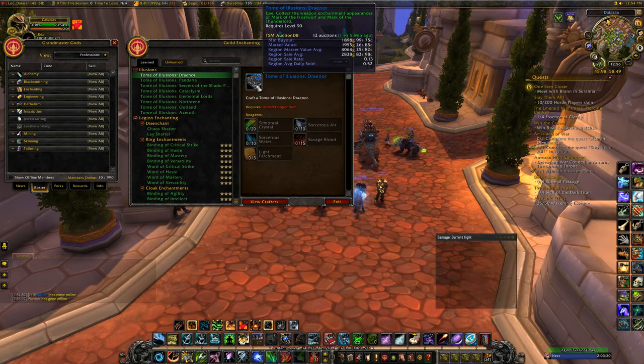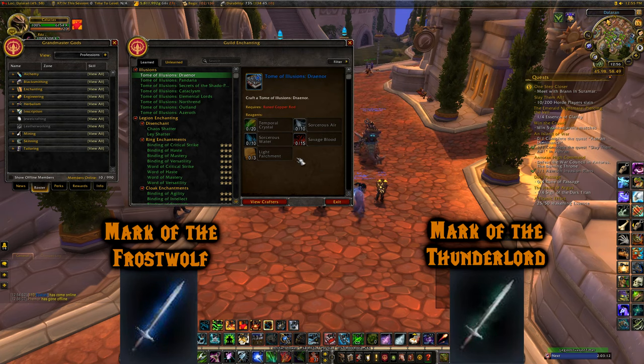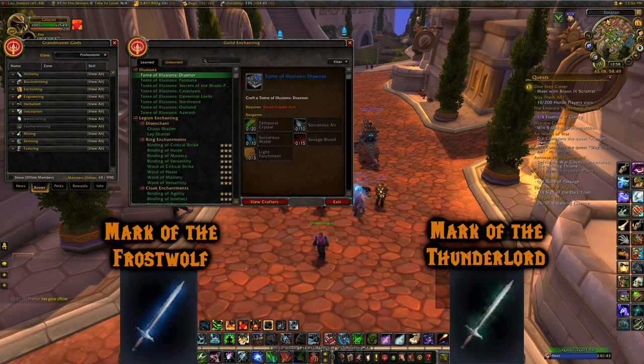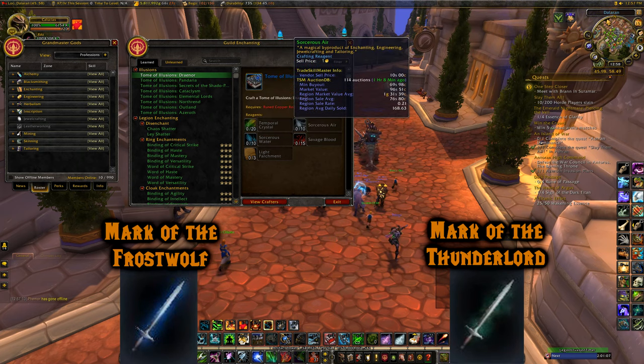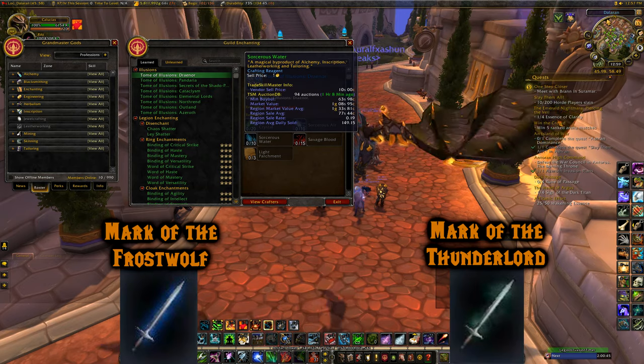Illusions Draenor will give you Mark of the Frostwolf and Mark of the Thunderlord. You need Temporal Crystals — easier to get without being an enchanter thanks to your Garrison's Enchanting Hut. For Sorcerous Air and Sorcerous Water, you can turn in 25 Primal Spirits for one Sorcerous Air at your Garrison. You can also get Sorcerous Air from Work Orders in Enchanting, Engineering, Jewelcrafting, or Tailoring buildings, and Sorcerous Water from Alchemy, Inscription, Leatherworking, or Tailoring Work Orders.